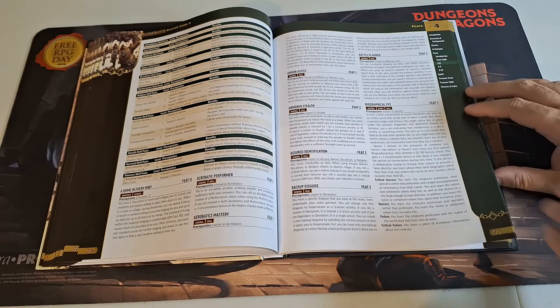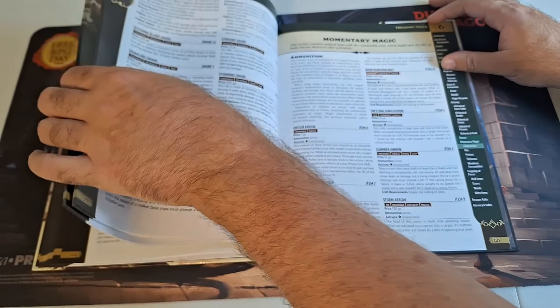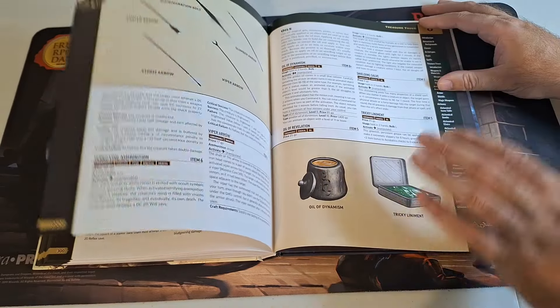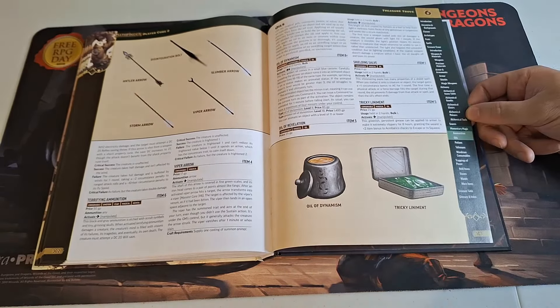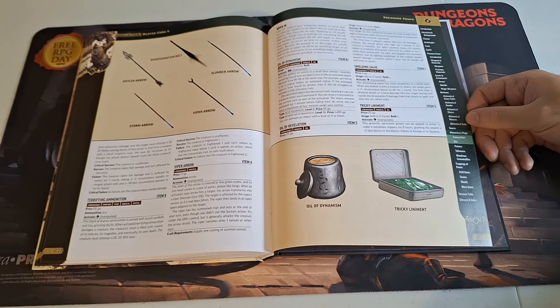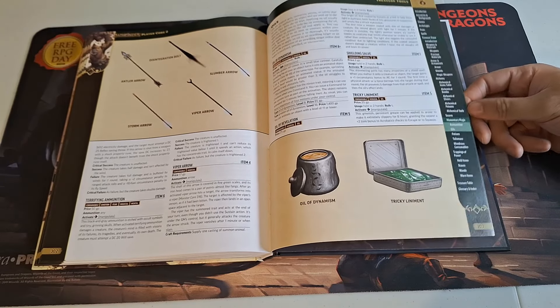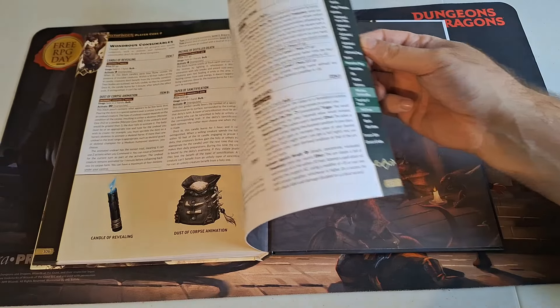The book also adds a whole bunch of new feats, new spells, and new items. We mentioned the alchemical stuff, but there's also magical equipment geared more toward the classes found in this book, rather than having them appear in the GM Core where the relevant classes aren't present to take full advantage of them.